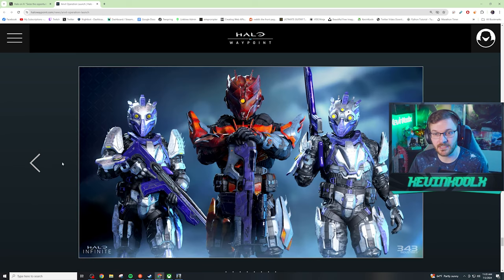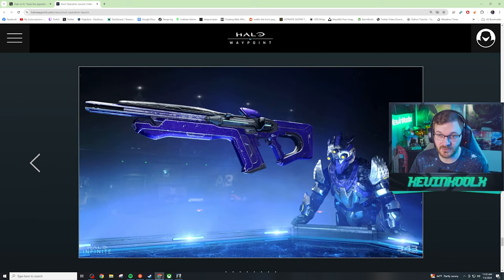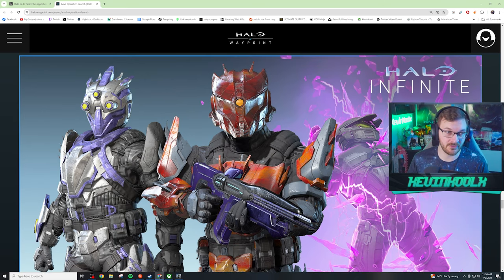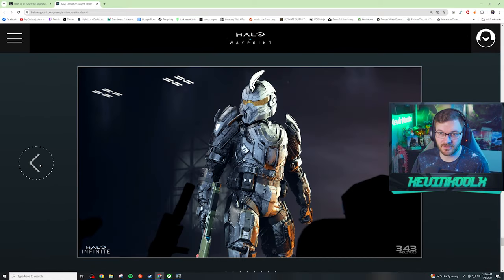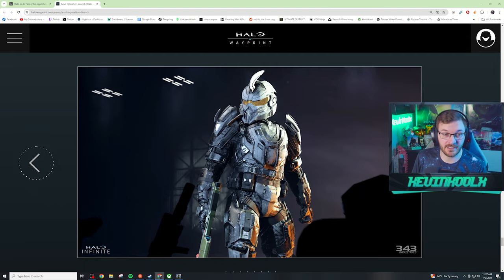This armor set doesn't really look very Sangheili, but it does look cool. You got the Commando rifle for the Jackal season - that's pretty cool. I really want to play the Sentry mode but it's just not possible right now. With the Jackal customization, this actually looks like something you'd see from the Jackals. But the armor set coming with this pass - it doesn't really feel elite-like. If anything it looks more like Shredder from Teenage Mutant Ninja Turtles. Out of context of looking like an elite, this armor set looks really freaking cool. I will actually grind out the pass and earn this.